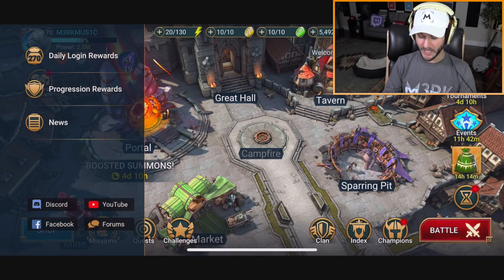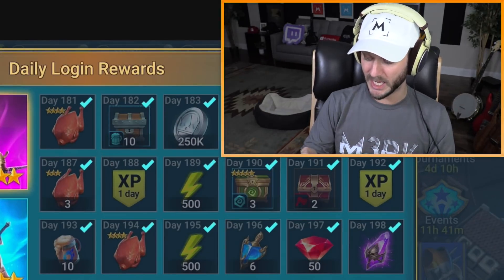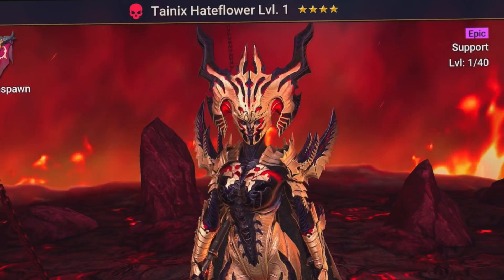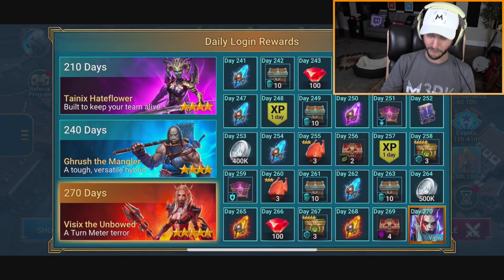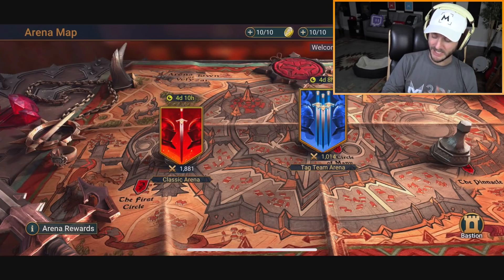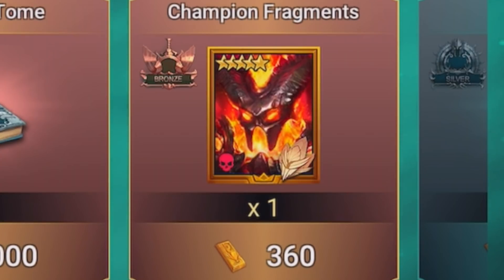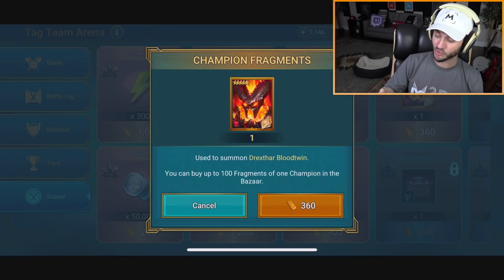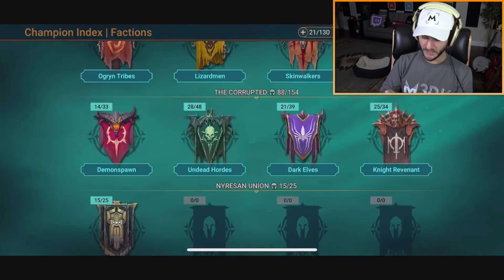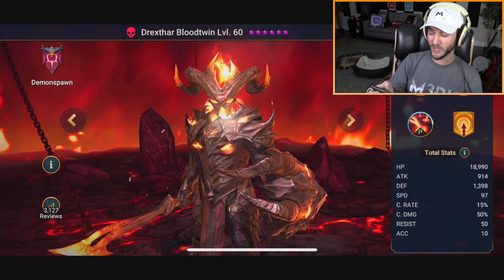There's a lot of cool stuff going on in the game - they added more daily login rewards. All you have to do to get all this free stuff is just log in. I'm about to get a champion called Tanix Hate Flower for the first 30 days of daily login, plus a bunch of free rewards. They also added a feature in the tag team arena in the bazaar where you can use fragments to get a legendary champion. With a hundred champion fragments you can get Drek'tar Blood Twin, who's in the demon spawn faction - an absolute beast.